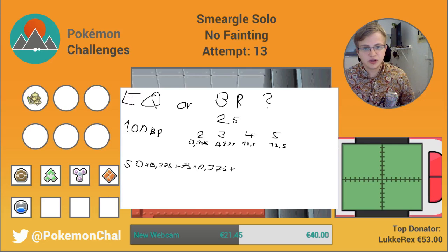Hitting 4 times would be 100, so that's the exact same as Earthquake, times 0.125. Plus, hitting 5 times would be 125, times 0.125.